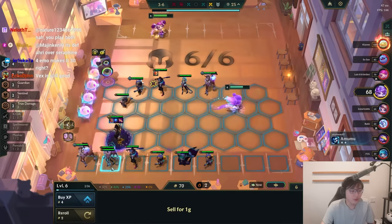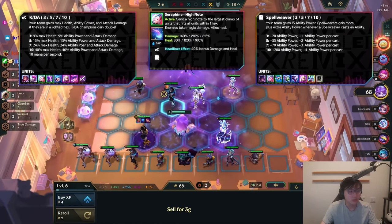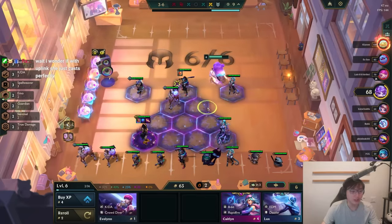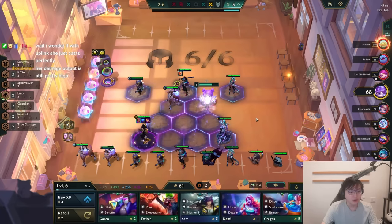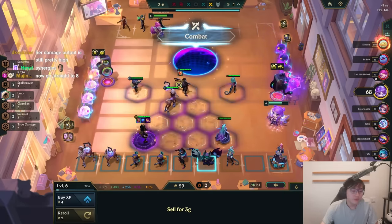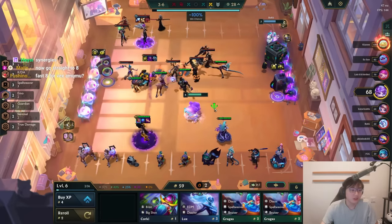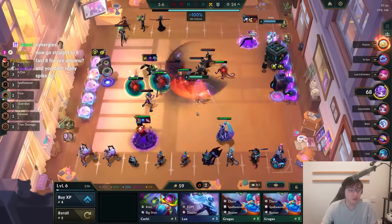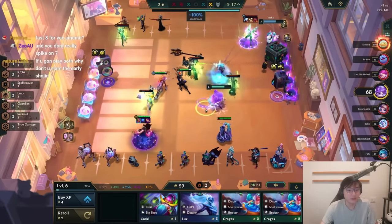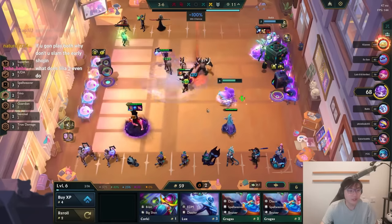I'm going to roll like twice here because Lilia 3 is actually possible. Seraphine is a big deal. I feel like rolling at 6 is actually not bad here because Seraphine 3, Niko 2 — almost every unit I could want right now is hittable here. I have to decide how much I want to roll at 7 versus 6. If you roll at 7 you're more likely to hit Niko 2, Echo 2, Amumu 2, Vex 2. If you roll at 6 you're more likely to hit Lilia 3 and could still hit everything else. I feel like rolling at 6 might be it. Alternatively you could just go 8 immediately, but I've got so many upgrades pending I definitely want to roll.